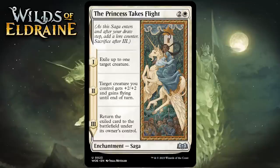Next up it's The Princess Takes Flight, which for 2 generic and 1 white is an uncommon enchantment saga with three chapters. Chapter one exiles up to one target creature. Chapter two gives a creature you control +2/+2 and flying until end of turn. Chapter three returns the exiled card to the battlefield under its owner's control. Temporarily exiling something with chapter one can remove a blocker or slowly blink your own creature. But chapters one and three being part of the same effect means the value generated is pretty low. The best way to use this is to sacrifice it to Bargain after chapter two to permanently remove a creature — but that's not automatic, and the baseline is bad enough that I can't give it more than a C.